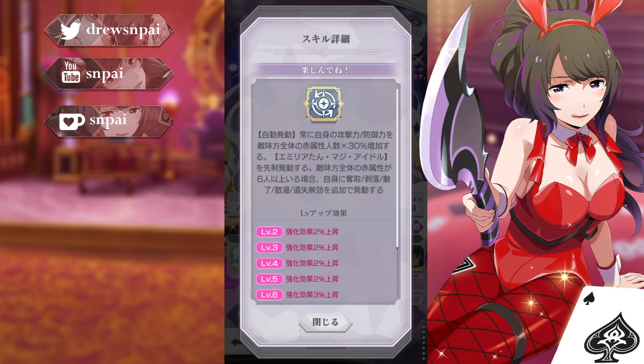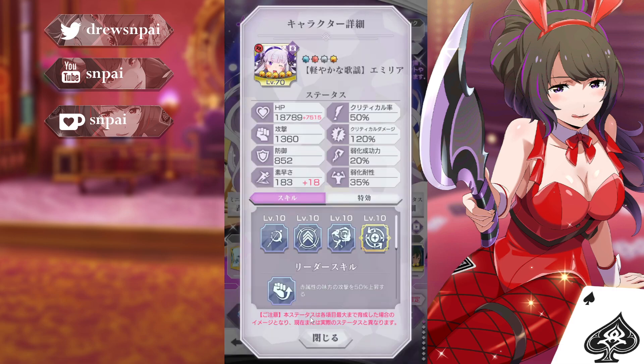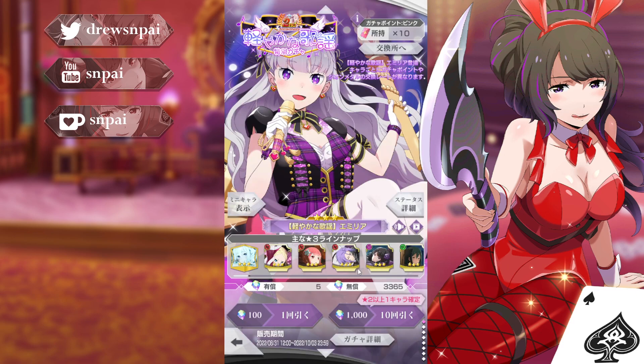Her festival passive, Have Fun, increases your attack and defense by 30% multiplied by the number of red allies and enemies, and activates Emiliaton Maji Idol preemptively — so it turns her skill 1 into a start-of-battle passive. If the number of red allies and enemies is 6 plus, you receive immunity to buff steal, peel off, charm, distraction, and lost. Those are all really good, but 6 plus enemies — when is that happening? I'm kind of curious if that's going to be a common thing. She's very strong even without the 6 plus resistances.